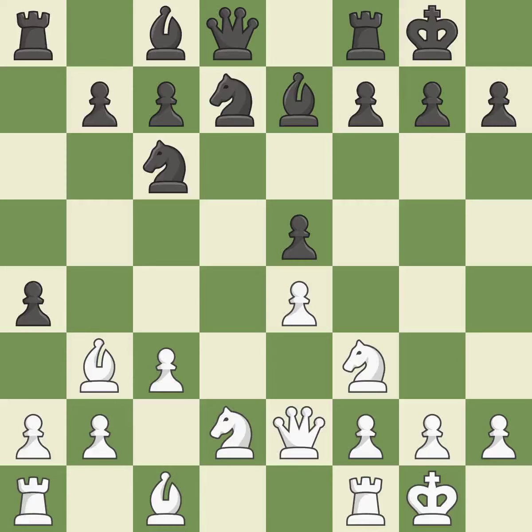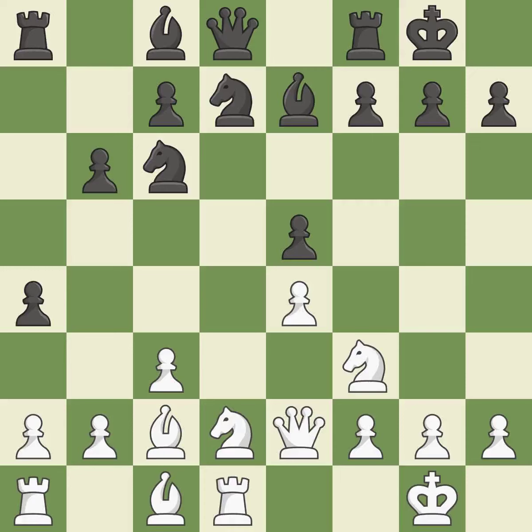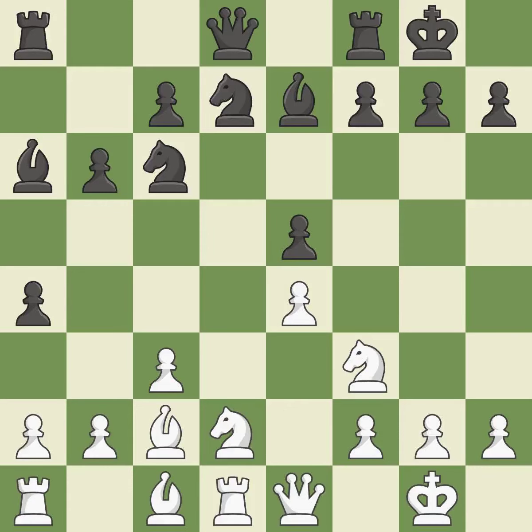The opposing bishop is kicked by a pawn and must now move or be captured — it is best. This moves the bishop to safety — it is best. This develops a piece while also winning a tempo on a queen — it is excellent. This move puts the queen on a safer square — it is best. This defends the attacked pawn — it is good.